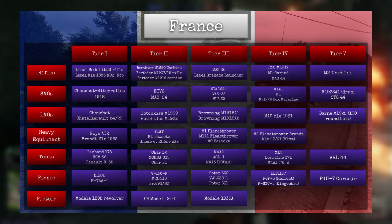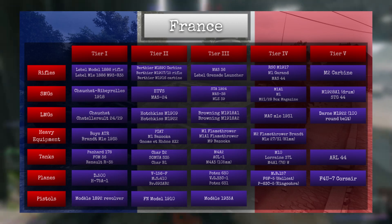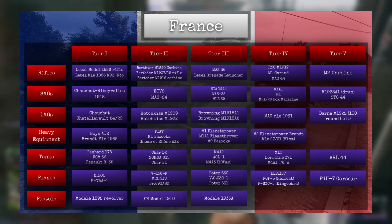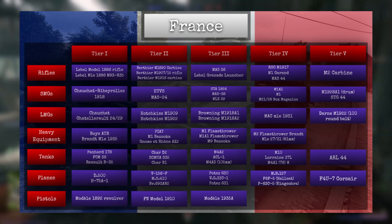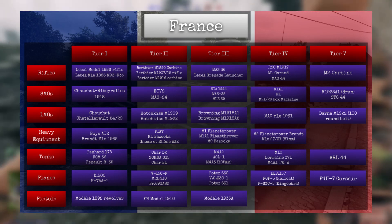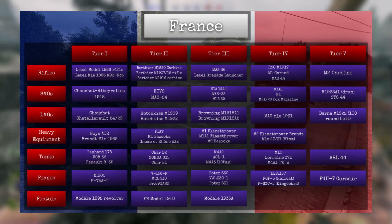In terms of tanks, we have the most interesting parts. Tier 1 features the Panhard 178, FCM36, and the Renault R35. The latter two are French infantry support tanks with very good armor but terrible guns. In tier 2, we have the Char D2 and the Somua S35, which are French cavalry tanks with good speed and good armor but a very bad gun, followed by the Char B1 bis — essentially a French Grant but with more armor.